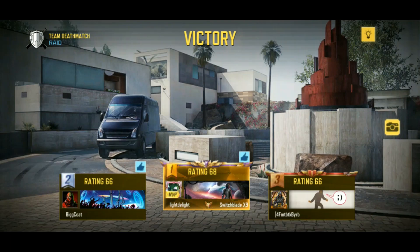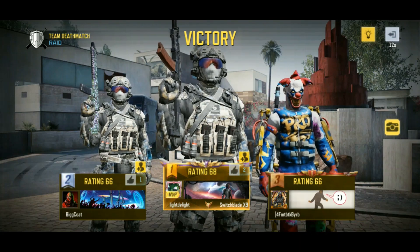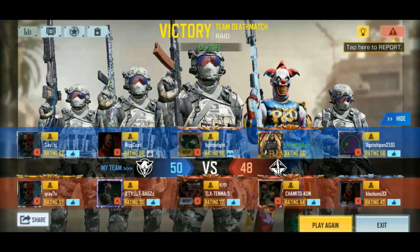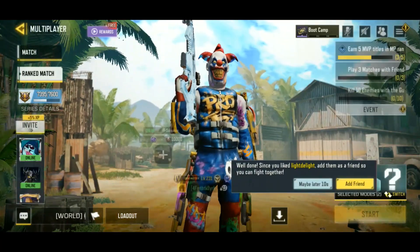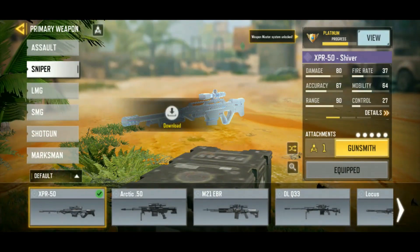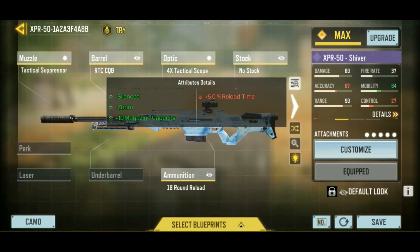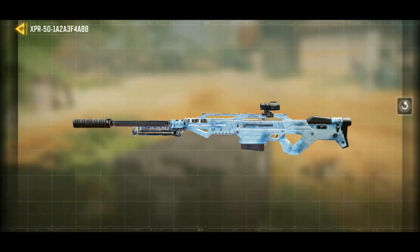Tied for second, I guess. Ten and eight — alright, I'll take it. But more importantly, I will certainly accept this free XPR-50 Shiver. I'll have to re-download it, apparently. My goal is to collect one epic camo for every weapon, and we're getting closer here with this video today. Thanks for watching, everybody — let me know if you get anything fun from that crate.